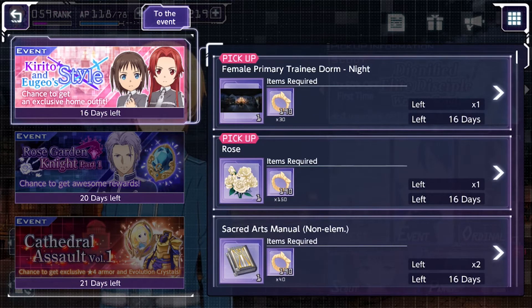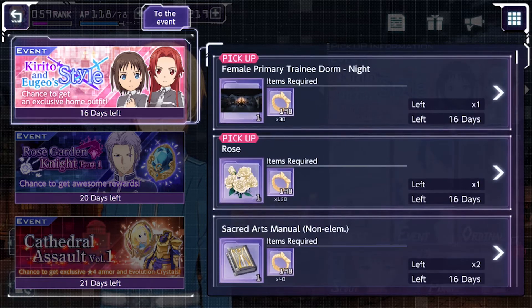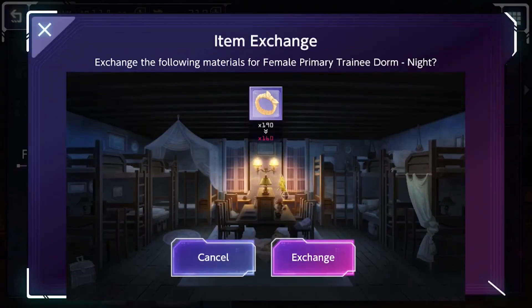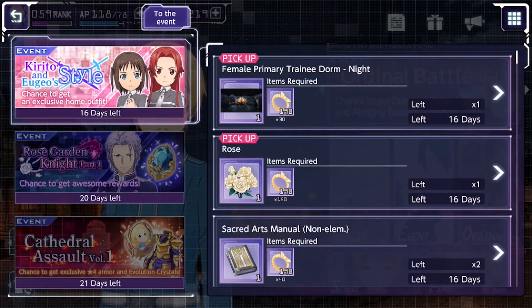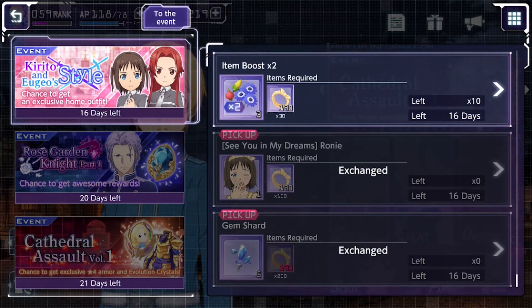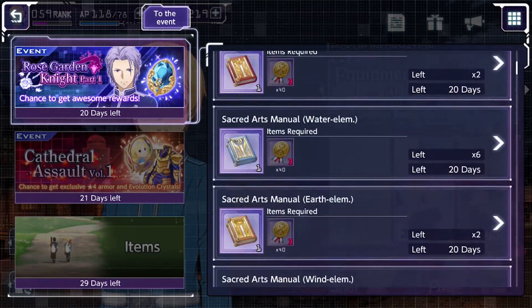I'll buy Roni here even though I don't know exactly what she does and I've never used her, but it's the start of the game so I want everything. You also want to buy the evolution gemstones because you'll need those limit breaking crystals. You can even exchange for a background if you want.